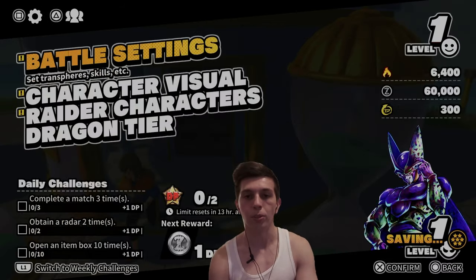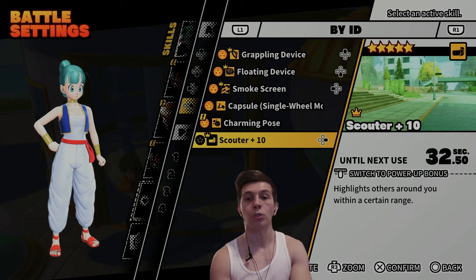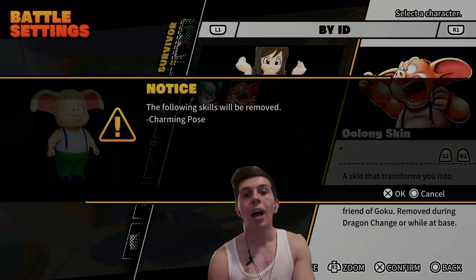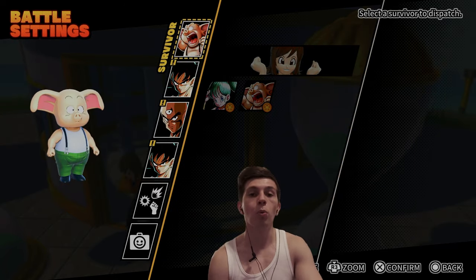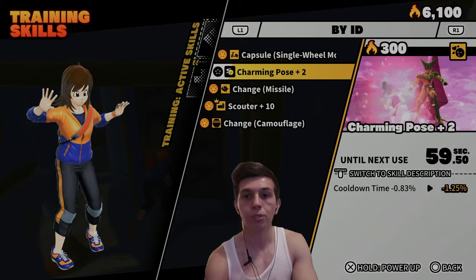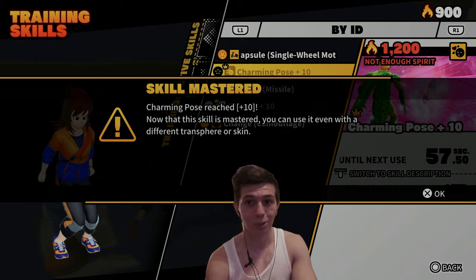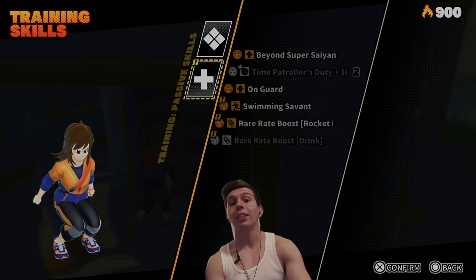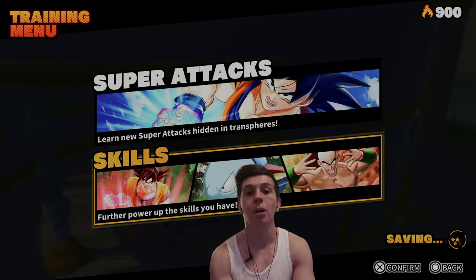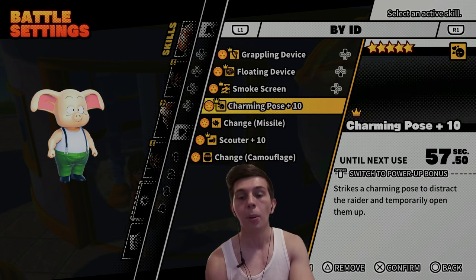This also works for Survivor skin skills. Say I want to use one of Bulma's skills — Charming Pose, which is a very good stun. If I don't want to use Bulma and instead want to use Oolong, it'll warn me that the skill will be removed. So if I want to use Charming Pose with Oolong, I'd have to go into Skills, go to Actives, and max out Charming Pose. Once mastered, I can use it with any character — so I can equip Charming Pose even though it belongs to Bulma, and still use Oolong.